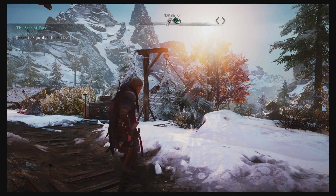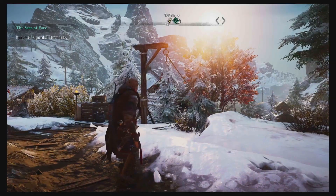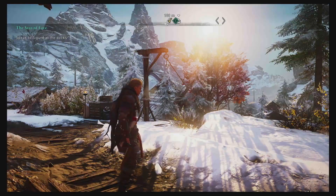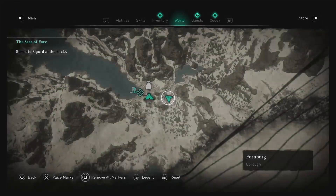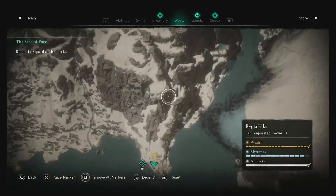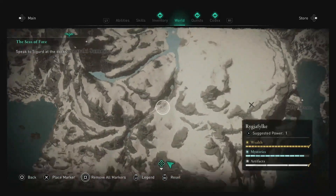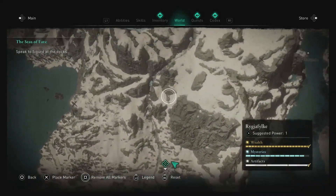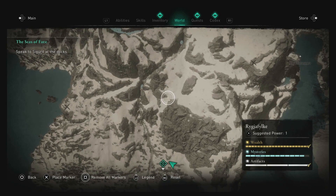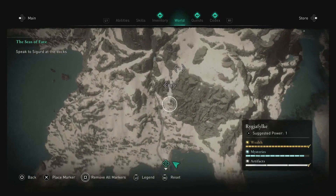One last thing to do before we leave Norway — that's to get the trophy for the slide. Let's take a look at where we have to do that. That's over here by this fast travel point. You want to look for this big kind of cut — we're actually going to go down next to it. From right here is where you want to start your slide, and you want to head through there.